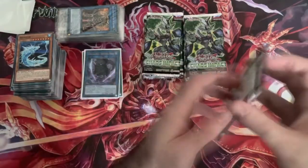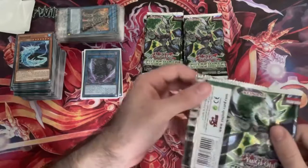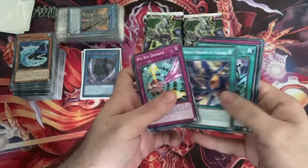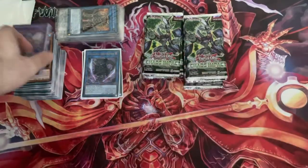Four Ultra Rares so far - not too bad, that's the equivalent of a normal box. And two Secrets. Actually, I've gotten the value from a normal box already. Let's see if we can get extra. Bye-Bye Damage, Brutal Dozer, Spiral, Mirror, Gladiator Beast Unite, and another Fusion Monster of the Dream Mirror archetype.